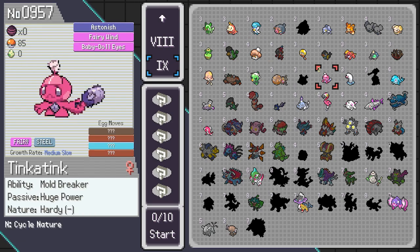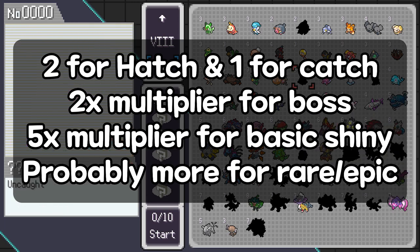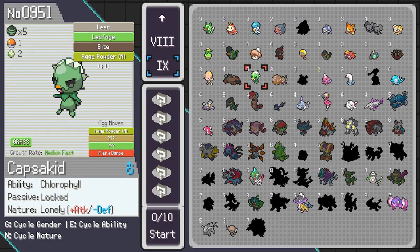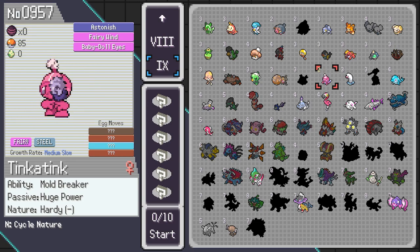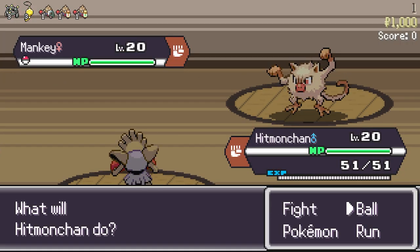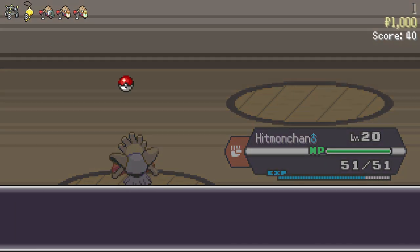I unlocked Tinkatink yesterday — this is new as well. I have Huge Power and the cost reduction at 2, so from 4 down to 2. If you click on the Pokémon, you can go into candies and use those candies to reduce the cost or unlock the passive ability. This is very nice and there is a way to farm those candies currently.